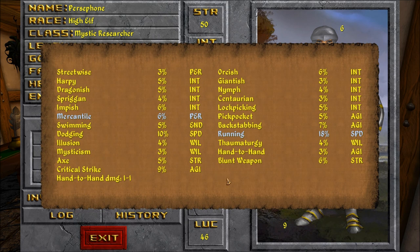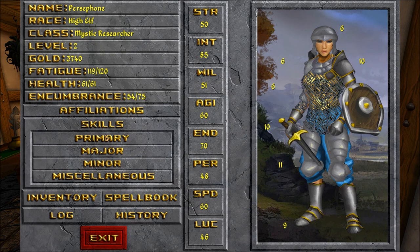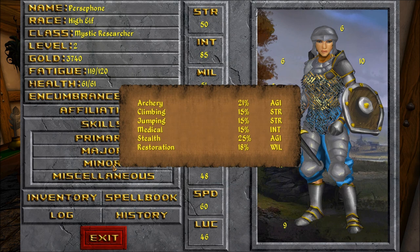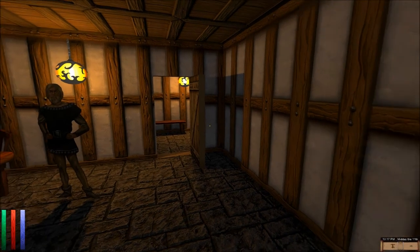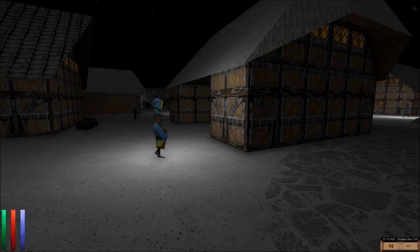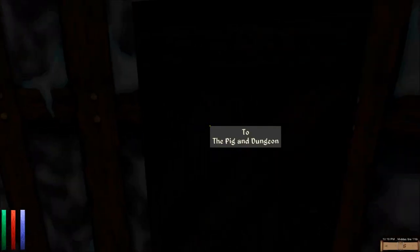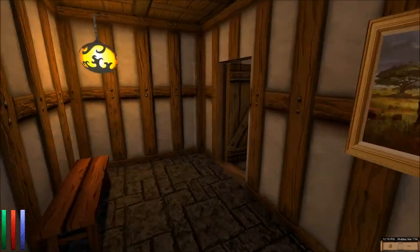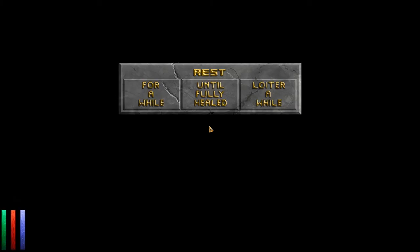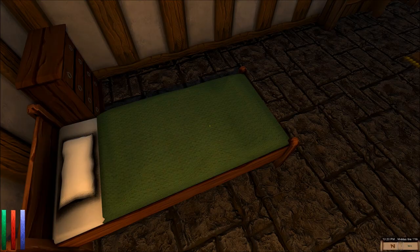Dodging is 10 — it's the second highest one. Critical Strike actually got up to 9 points. These are my primary skills, major, and minor. Stealth is pretty good. It's late — I'll rest for 8 hours.